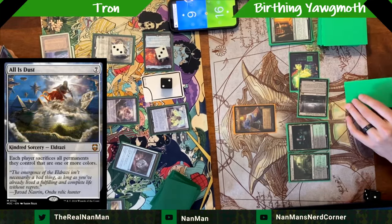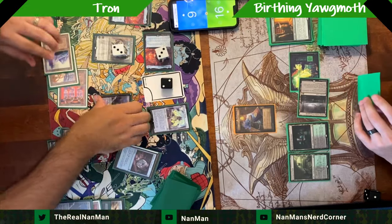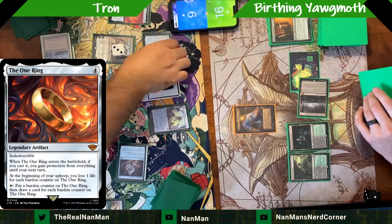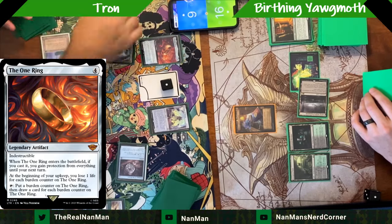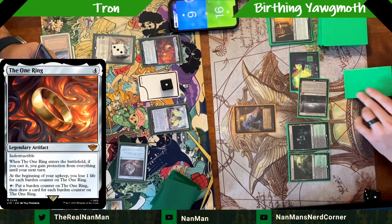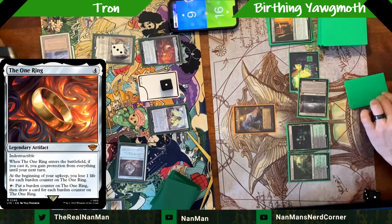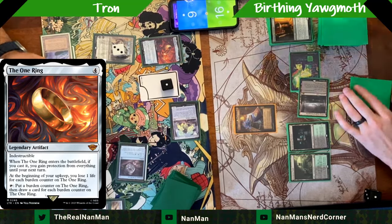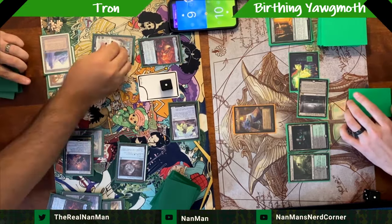The other downside to running Birthing Ritual is that even though you see so many cards, it becomes harder to find the specific combo pieces — Yawgmoth, Young Wolf, and so on. It's still possible, but a little harder. Agatha's Soul Cauldron helps when things get removed, but it's not an option here with no main board Soul Cauldron. It's hard when you want 28 to 30 creatures in the list.